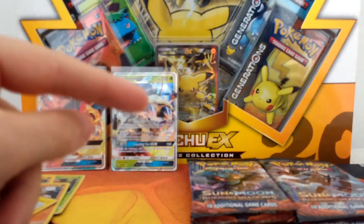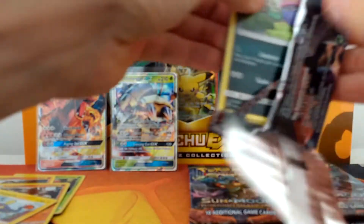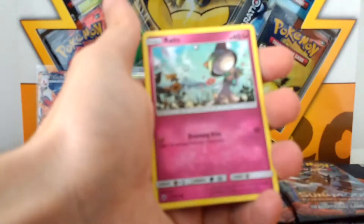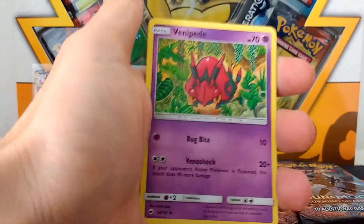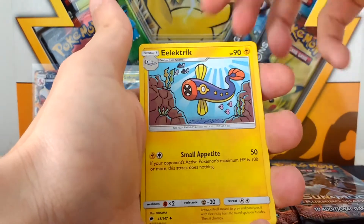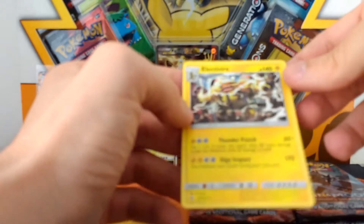We've got six packs left. We're hoping for at least another GX in these six packs. If not, it would be really cool to pull a Rainbow Rare. So let's see what we've got. I can tell by the code card already that this is not going to be a great pack. Leaf Energy. So we've got Inkay, Ralts, Carbink, Sneasel, Venipede, Solrock, Guzma — that's a good card. Electrike, Rhyhorn Reverse, and Electivire — that is a Holo Rare. Sorry, not a Holo.